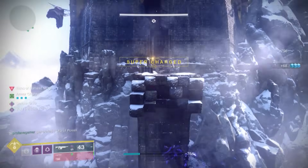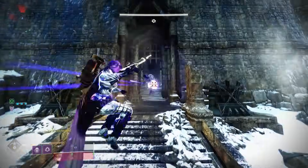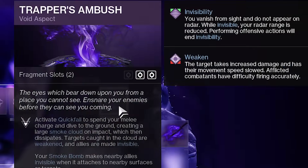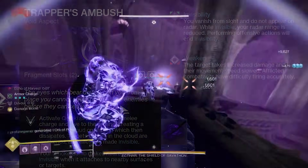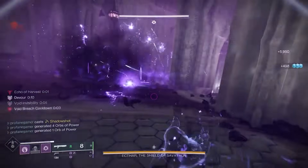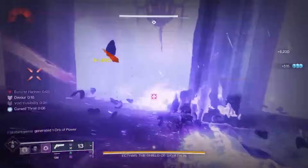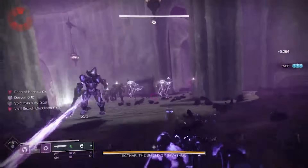After defeating a debuffed enemy, our next melee attack while invisible will cause targets to become weakened, even if it's an uncharged melee, allowing us to keep this chain of Invisibility going indefinitely. We're also using Trapper's Ambush, which grants us the Quickfall Ground Slam ability, perfect to use against tethered enemies. This consumes a smoke bomb charge in the process, but it creates a smoke cloud on impact that damages and weakens nearby enemies, and it will make you and nearby allies invisible. The combination of these two Aspects will serve as a wonderful complement to our use of the Orpheus Rigs.